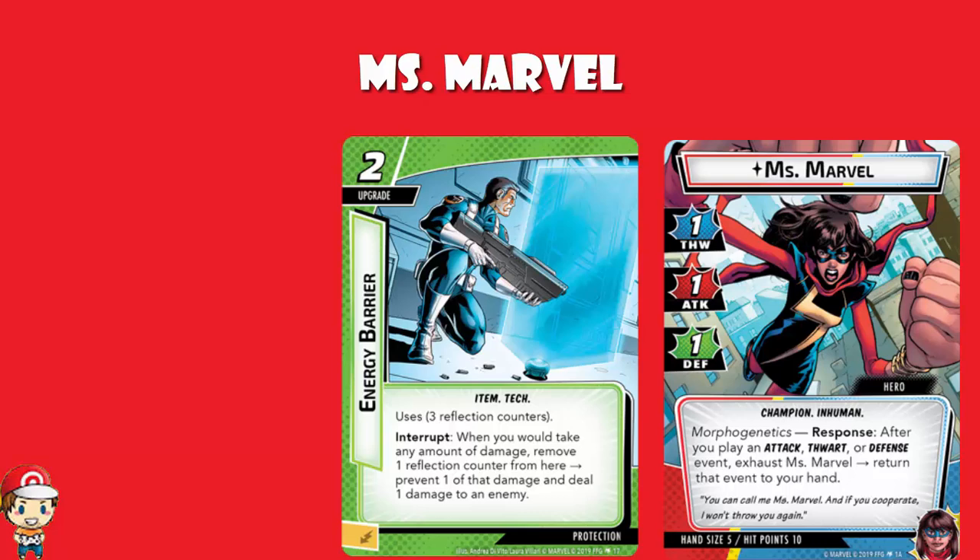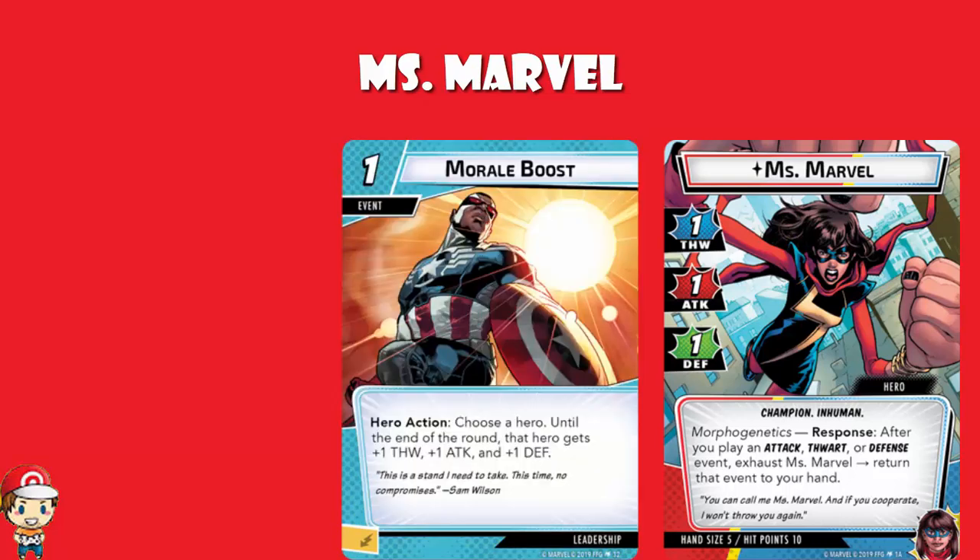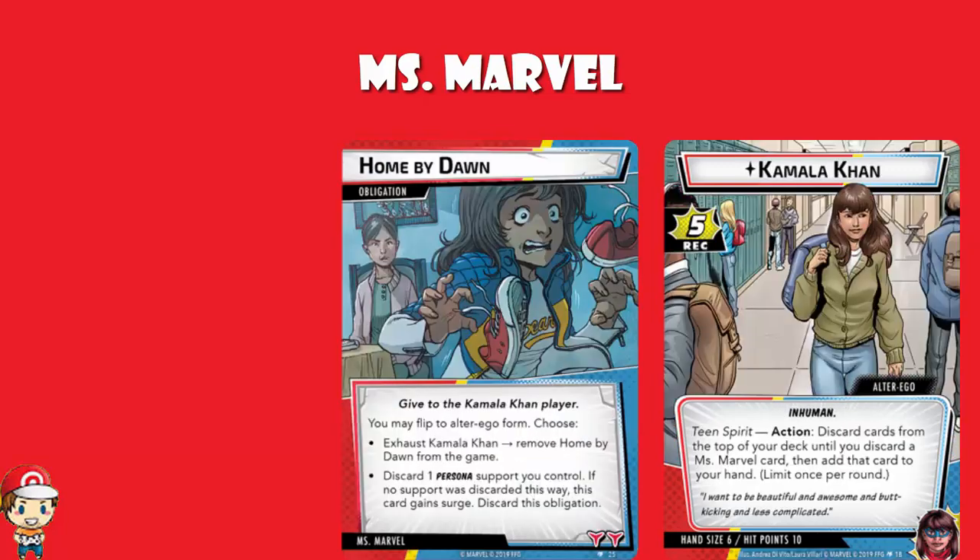If you'd prefer to play with the leadership aspect, let me introduce you to Morale Boost — a one-cost event with a hero action. You choose a hero; until the end of the round, that hero gets plus one thwart, plus one attack, and plus one defense. It still only brings Miss Marvel up to average stats, which is not ideal, but it can be used on any of your characters. With a new hero we also need a new obligation, and we have one: Home by Dawn. When it comes out you give it to the Kamala Khan player and may flip to alter ego form. Either you exhaust Kamala Khan and remove Home by Dawn from the game, or you discard one Persona Support you control — but if no support was discarded this way, the card gains Surge and you discard the obligation.